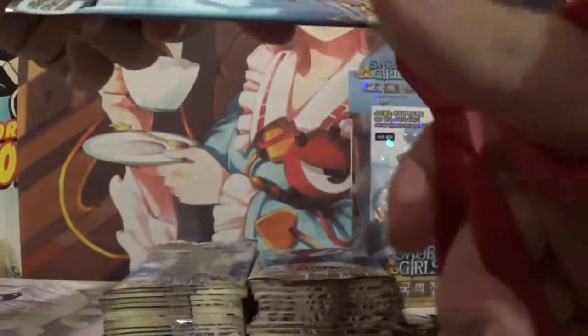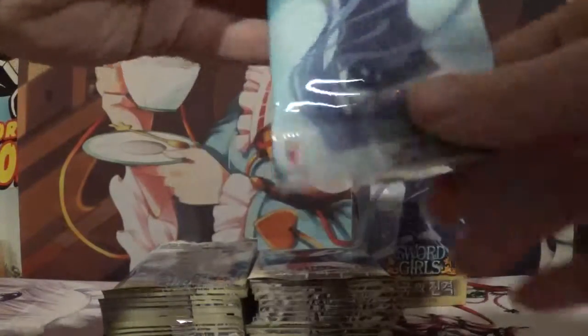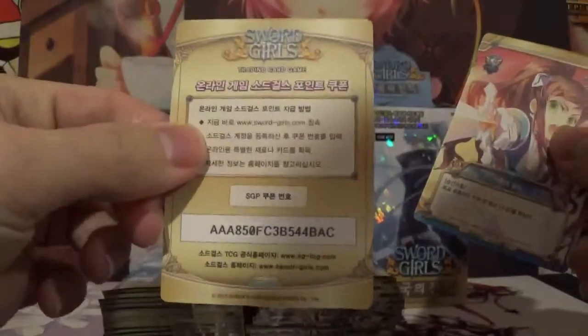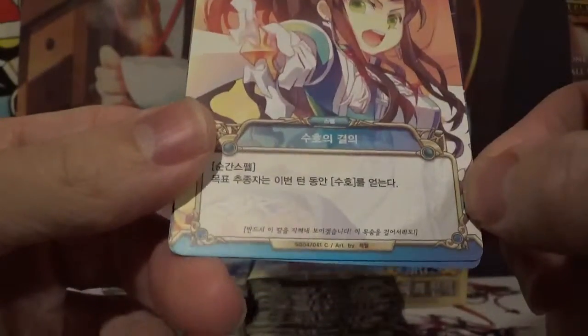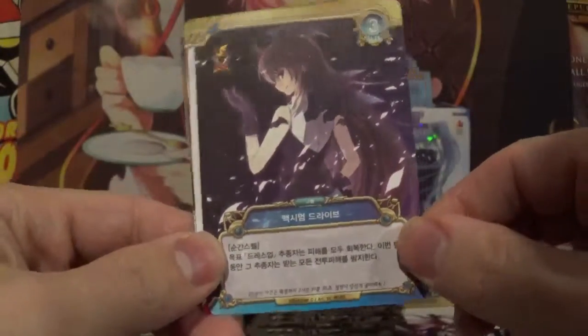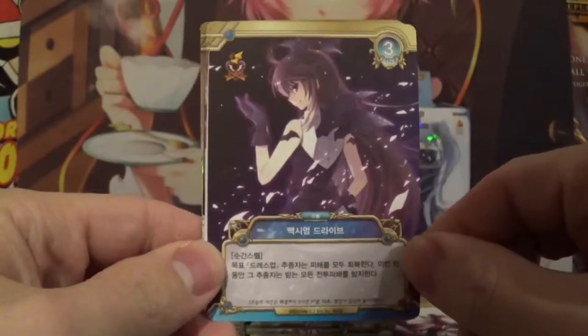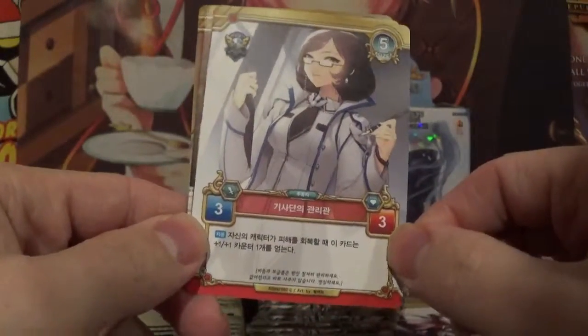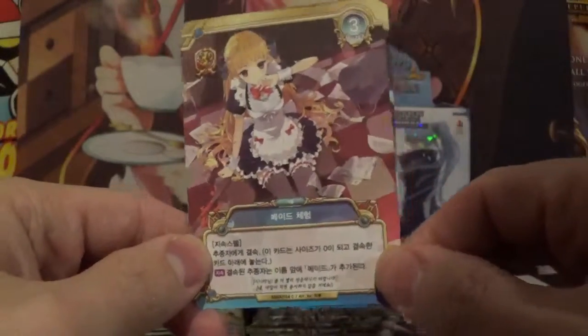I don't remember the card tricks, so I will have to go through the first pack as a nice little refreshing reminder. Here's the code card. I think the game is still active in Korea, so that's pretty cool. That is a very awesome common — she's pointing a sword at her enemy. I really like that art, all the fragmented shards flying around her. We got a doctor.